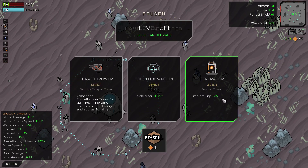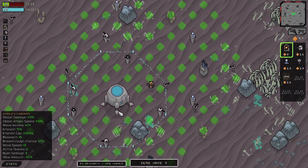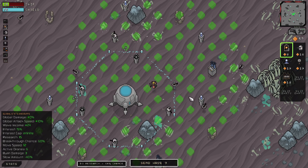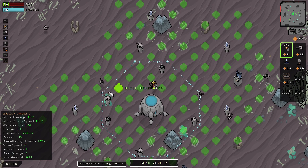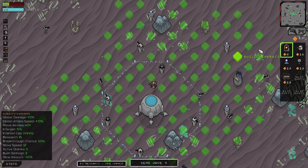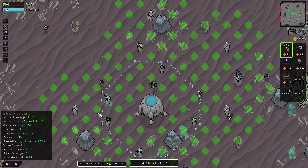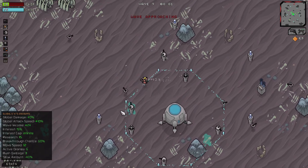We can actually increase our interest cap - let's go ahead and do that. I think it's a bug - it says infinite now, and it is infinite. However the next interest cap level up also says infinite, meaning I think it gave me the infinite cap one level early. If I see it again I won't bother picking it. At this point we can essentially start rolling in interest if I can build up enough. We have 57 right now, we get 15% interest rate - that'll be just 8 or 9 gold. We won't do anything right now and we'll just go ahead and send the next wave.